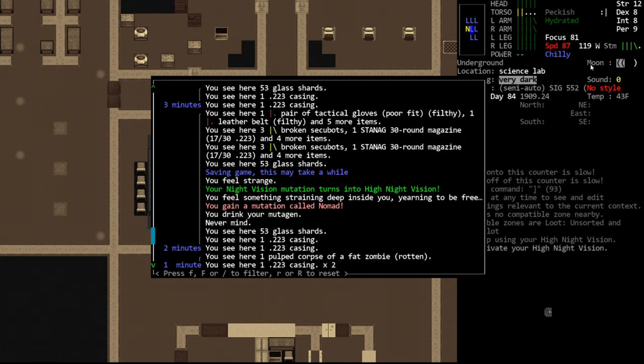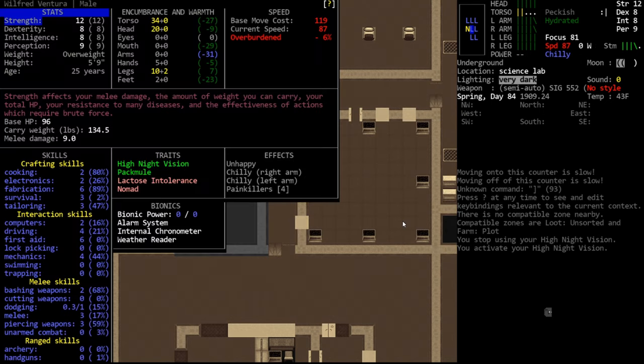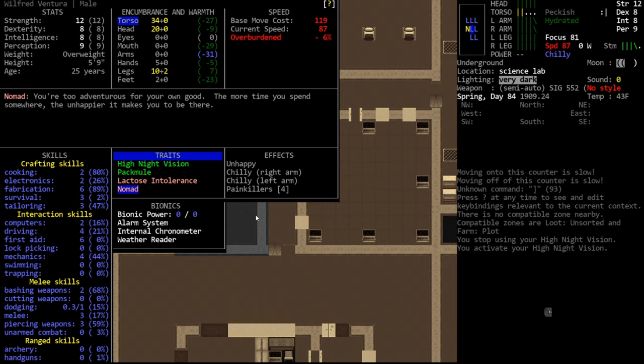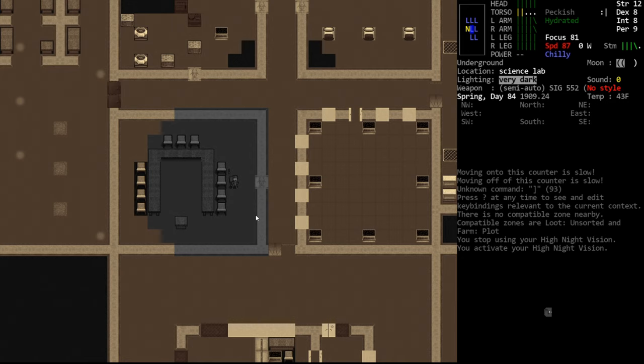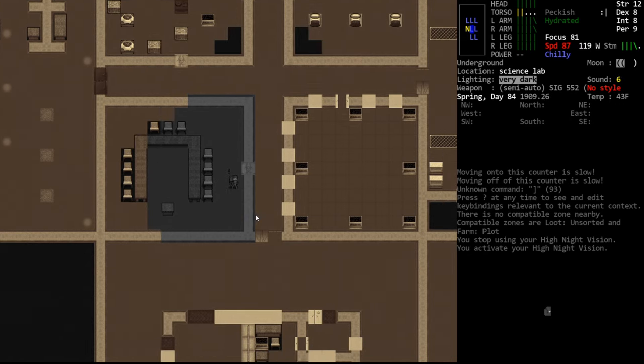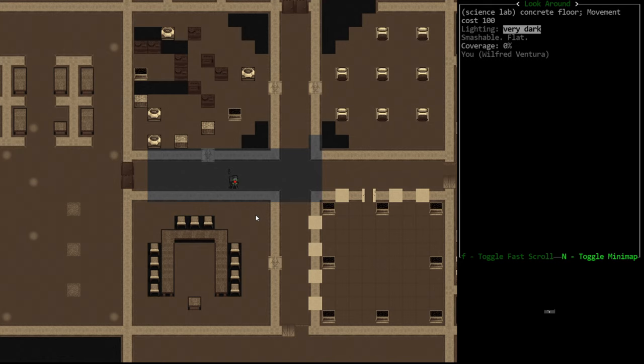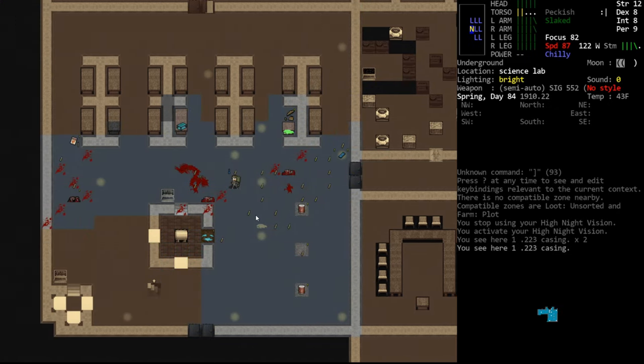If we go back and look, you'll see we also got a mutation called Nomad — so we didn't just get one benefit, we actually also got a negative mutation. You can tell they're color-coded so you can tell which are good and which are bad. Looking at Nomad: 'You're too adventurous for your own good — the more time you spend somewhere, the unhappier it makes you to be there.' This gives a negative morale the longer you spend in a single location, but since you go out traveling and exploring a lot, it's not a super big deal.